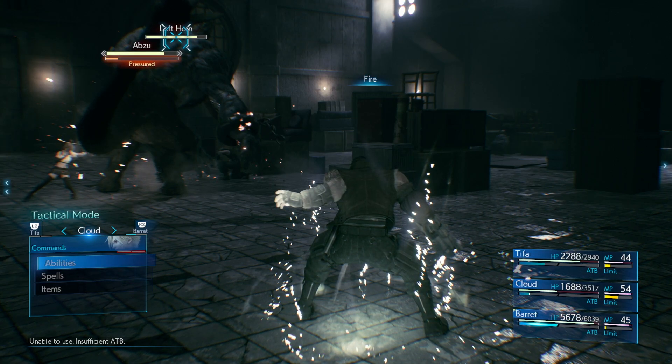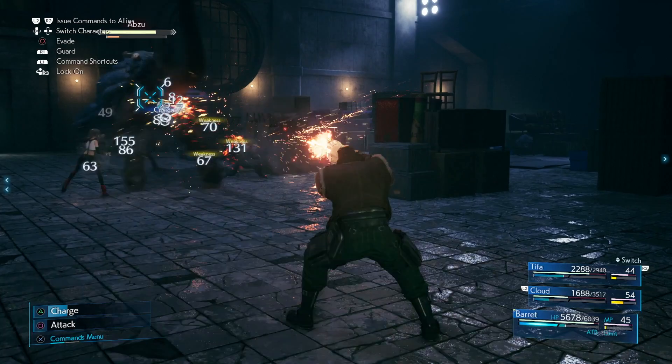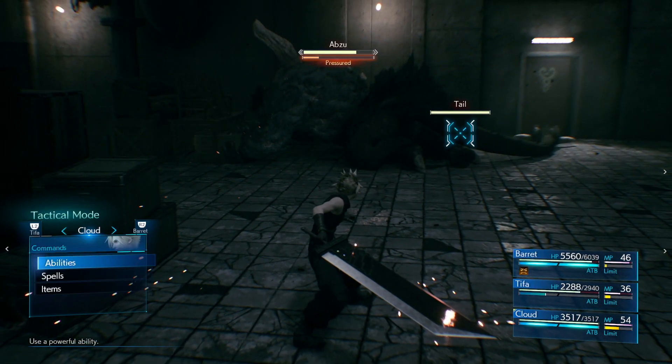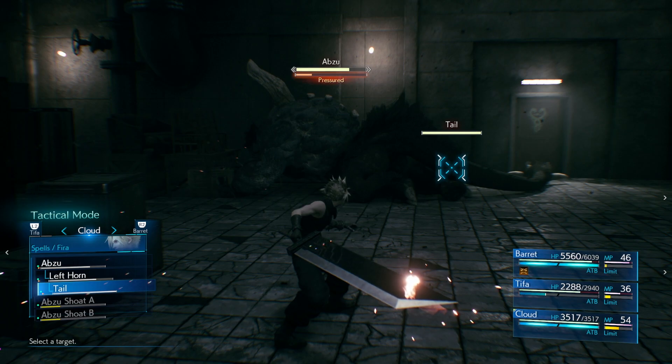I combined Cloud with Barrett to just keep on building up ATBs, hitting up the magic, and going after the tail and the horn to bring it down to the ground and do as much damage as I could. That was more than enough to start chipping away at its health bar.